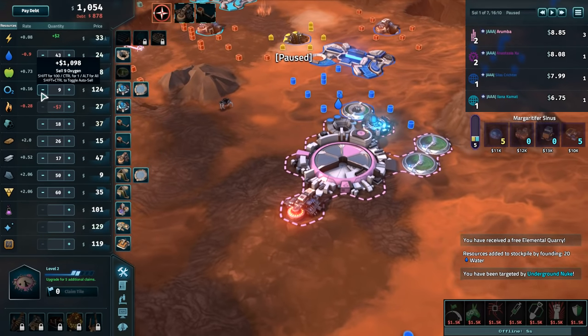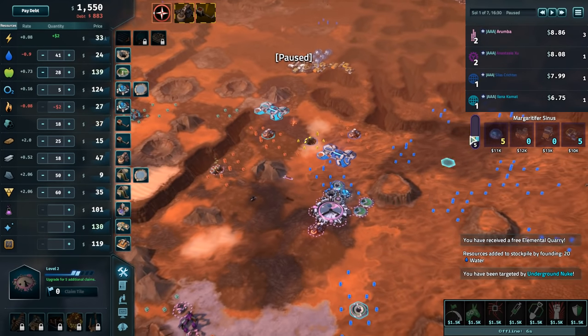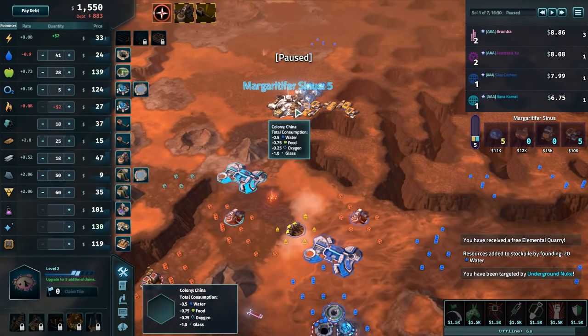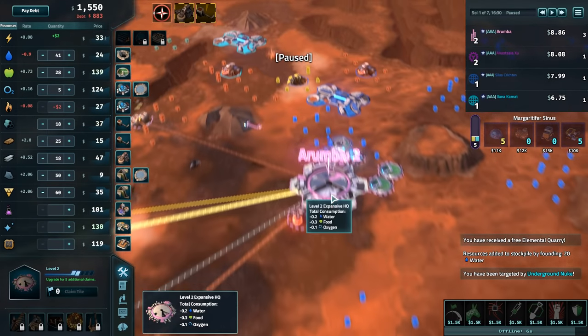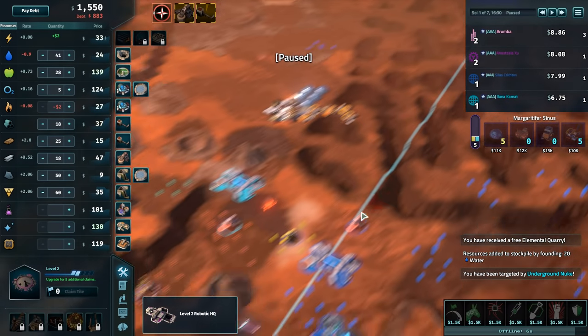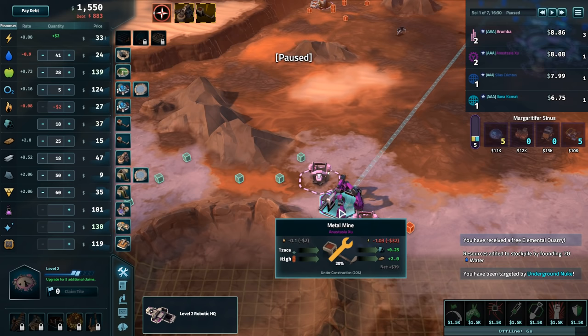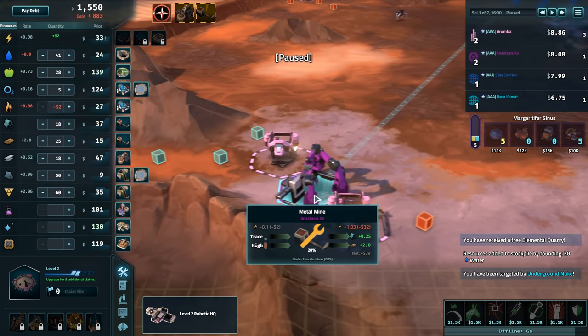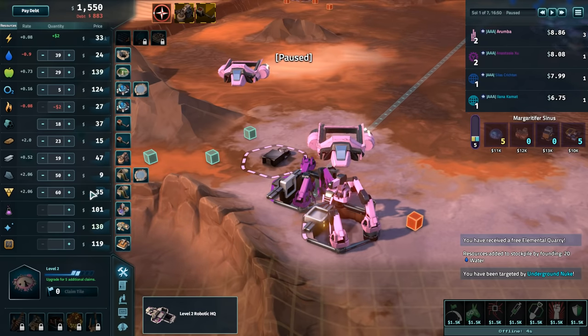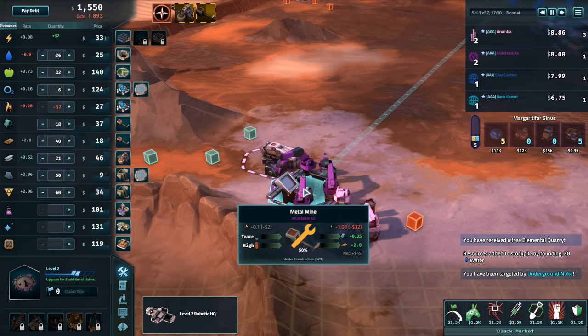We're doing okay on water production. Who was it? What are you doing down here? That is really far away. High metal — adjacent to my metal. Metal is worth nothing right now, but if I mutiny that I can get a double... Never mind, there's no adjacency bonus.